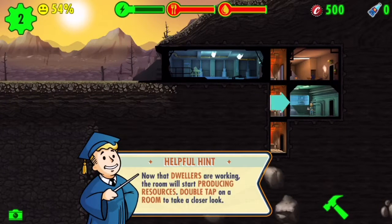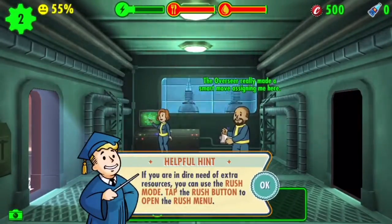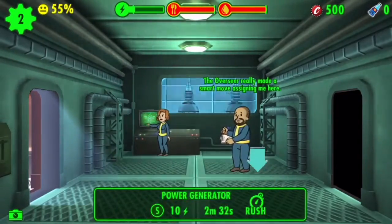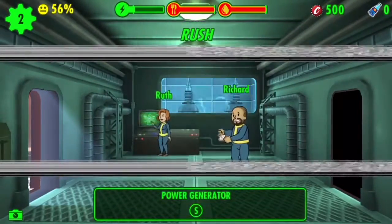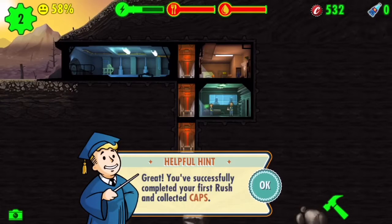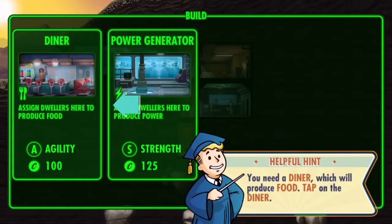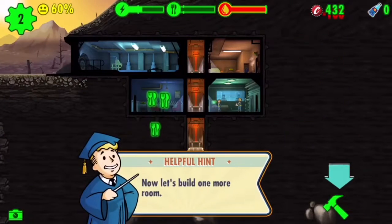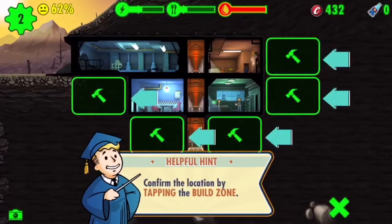Now that dwellers are working, the room will start producing resources. Double tap on a room to take a closer look. If you are in dire need of extra resources, you can use rush mode — tap the rush button. You successfully completed your first rush and collected caps. Let's build a second room — you need a diner which will provide food. Right across from the generator, let's build one more room. Water treatment can go in the back.